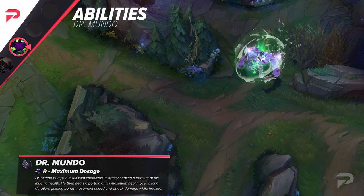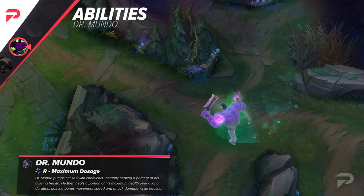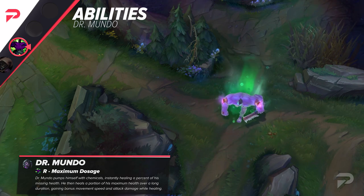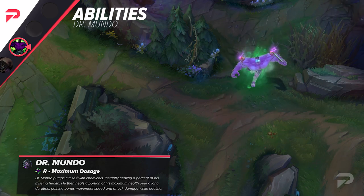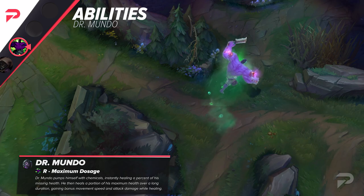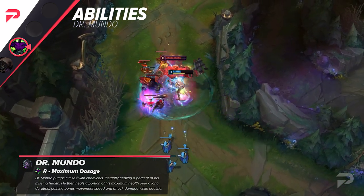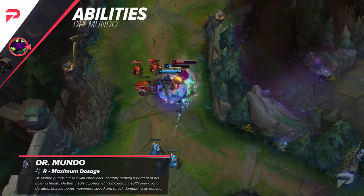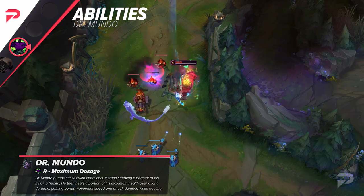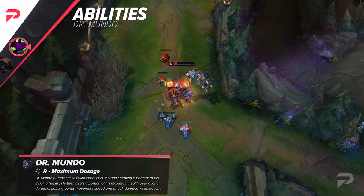Mundo's new ultimate is Maximum Dosage. Unlike the previous version, this one doesn't have a health cost. Instead, using it immediately heals 20% missing HP. For the next 10 seconds, it grants increased movement speed, attack damage based on a percentage of bonus health, and regenerates a percentage of his max HP. This has pretty much the same effect as before, but with it now restoring HP rather than costing it, it can be used at the last second for maximum effect. The addition of bonus AD also means you can be a damage threat when you stick to a target.